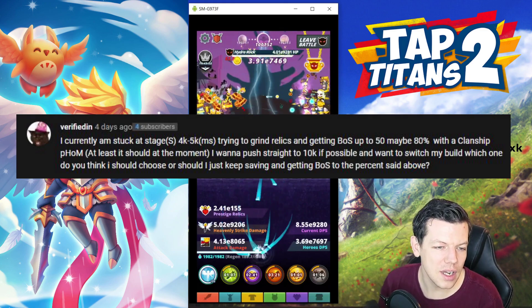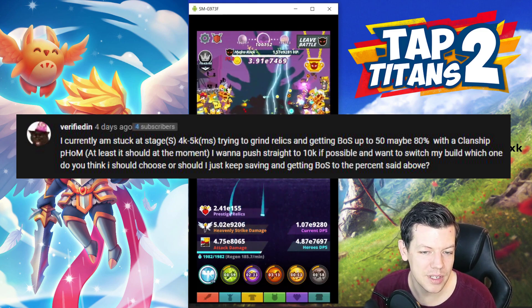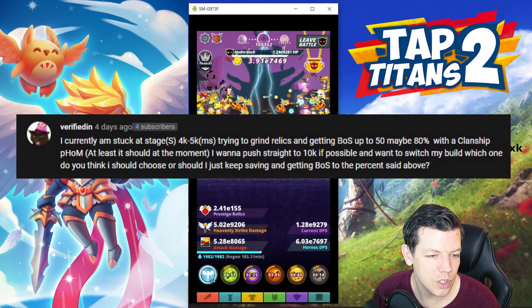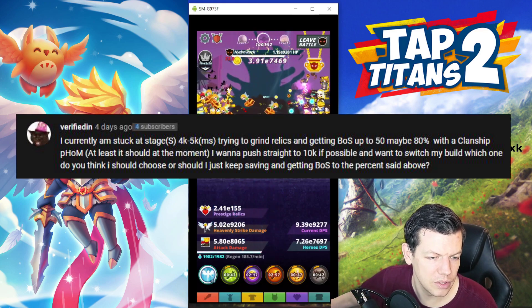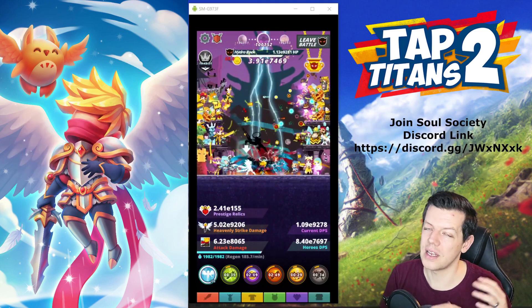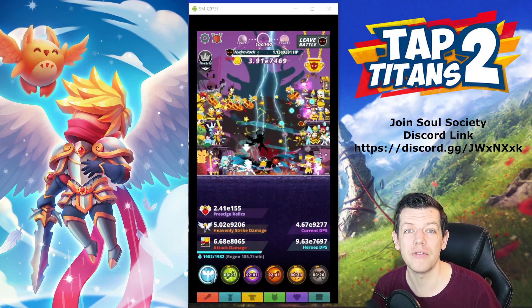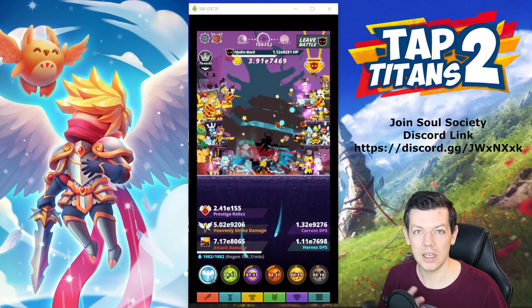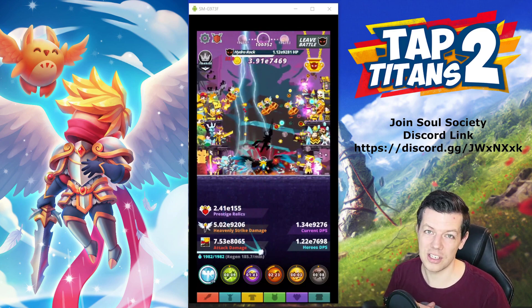Thin Didn asks: I'm currently stuck between stage 4k and 5k, grinding relics, trying to get Embark up to 50%, maybe 8% with clanship. I want to push to 10k and switch my build — which should I choose? I'd stick with your current build. Between 4k and 5k is still early days. The key thing about changing build is to change it based on your play style, not because you think it'll push your levels — because it won't make a massive difference.